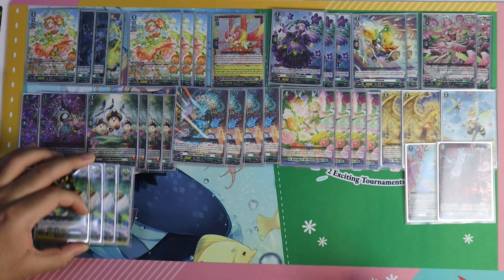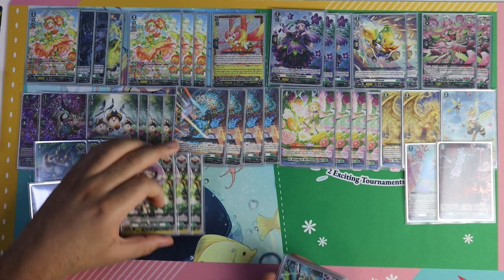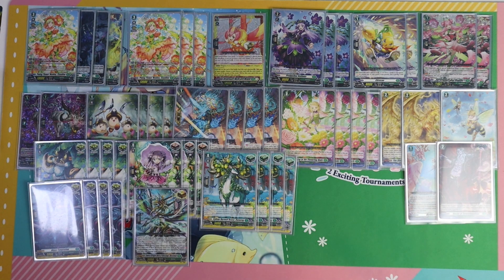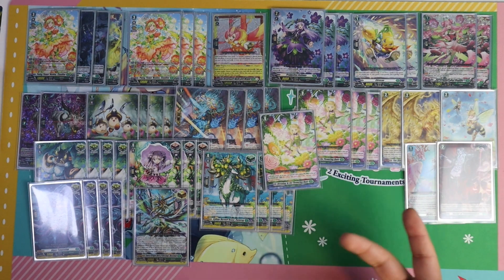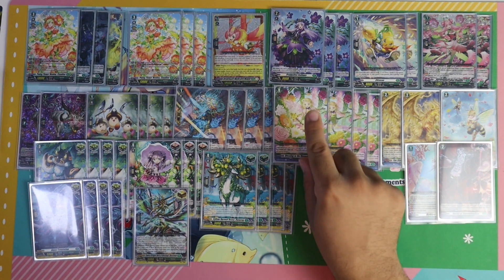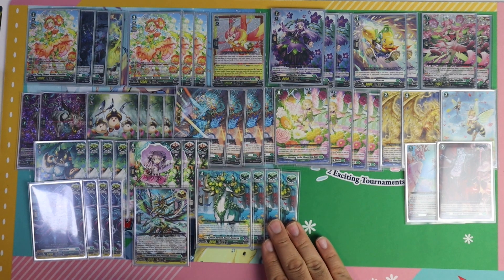For my trigger lineup — since my last video I'm way more confident about it now. I am playing eight critical, three draw triggers, one Stoikea OT, and four heal triggers. Clawdeen with the new order is an extremely linear deck, but with eight critical, three draw, OT, and heal, as well as the blitz orders, you have a lot of defensive options. I will admit that you are sacrificing versatility to just go into this order for all of your games, but honestly it's worth it.